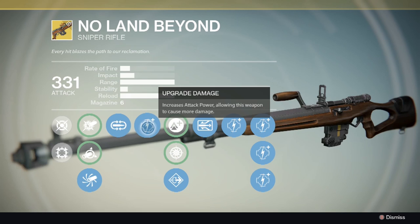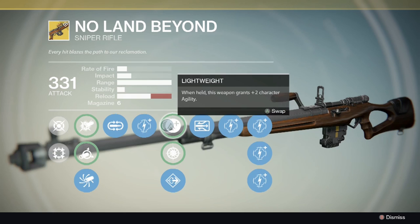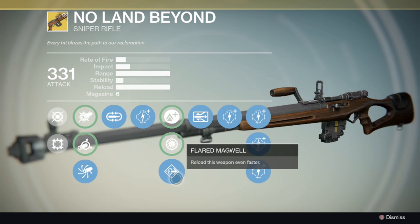I don't find Mulligan that useful to be honest — the percentage of actually returning ammo is rather small. This weapon also gets five increases for damage, so it can become 331 attack. Also, this weapon is part of the Dark Below DLC, so you can only get it if you have the DLC.